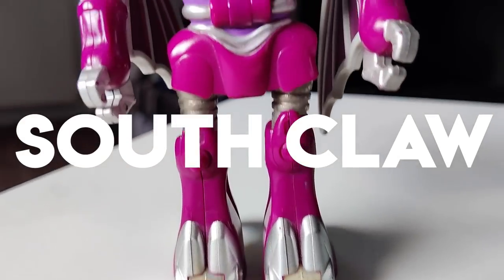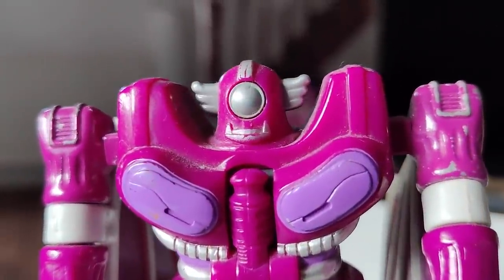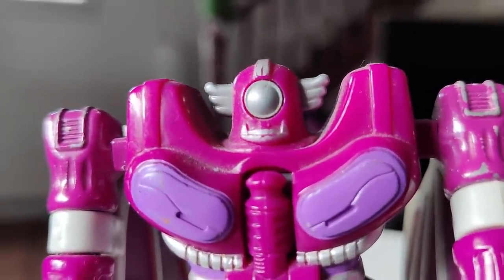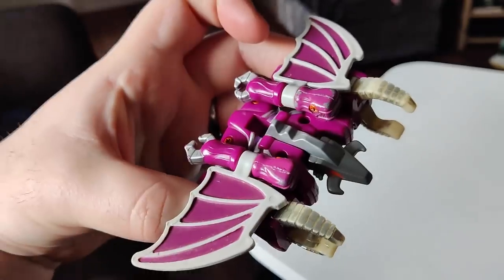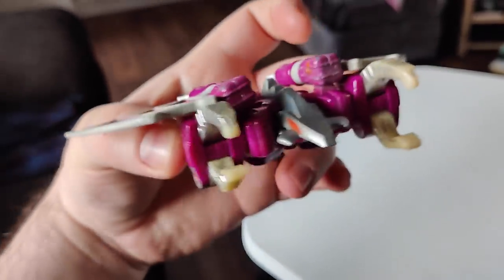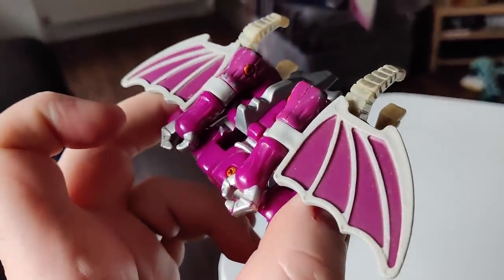Southclaw becomes one of the combiner arms, but his robot mode is probably the best so far. I can't get enough of that weird face and those very kissable lips. He's also the floppiest of the crew, but that's forgivable after 35 years. The alt mode for Southclaw is quite dragon-like — the closest to looking like anything at all. Imagine this swooping down on you.